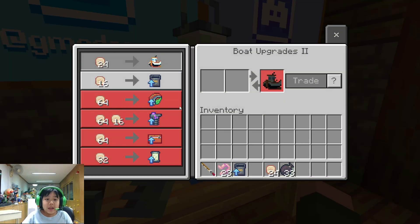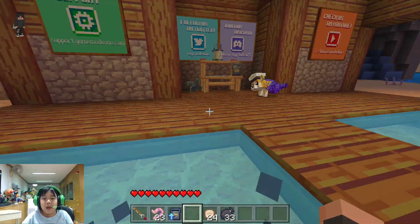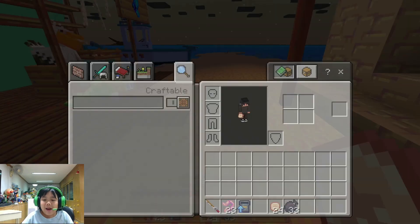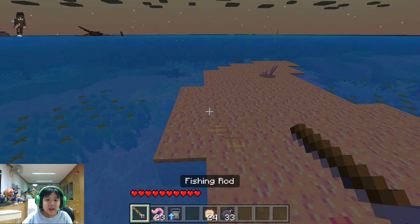In today's video I need to upgrade our kelp cutter so we can go to the new places, by paying one stack of sandola. The way to get sandola is to get fish and sell it.